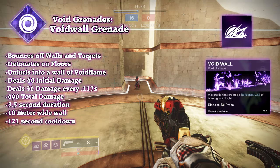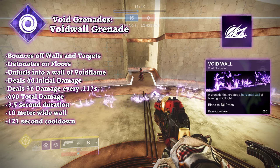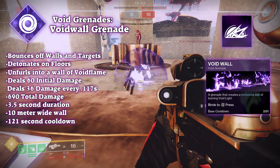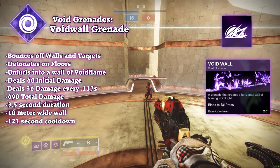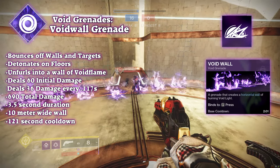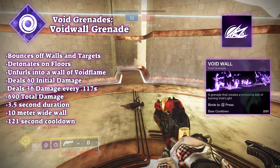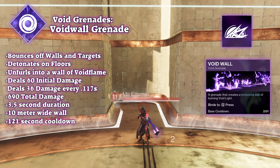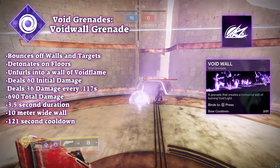Void wall grenade is another personal favorite and almost a reverse thermite grenade in a strange way. When thrown, it will fly until it hits any floor, but is basically useless unless positioned correctly — aim right below an enemy's feet. After 0.1 seconds of hitting the floor, it deals 60 damage and creates a wall of void flames horizontally that is 10 meters long. These void flames deal damage over time of 35 damage every 0.1 seconds up to 18 times over 3.48 seconds, leading to one of the highest total damages of any grenade: 690.